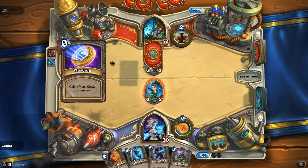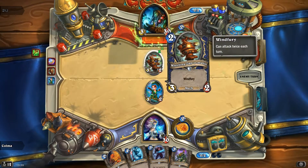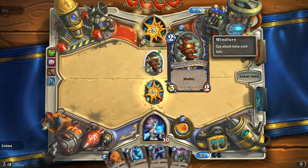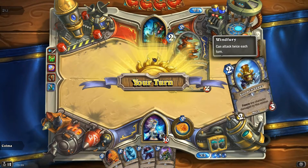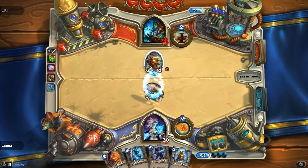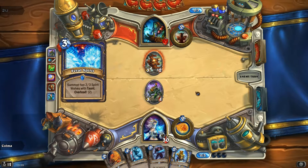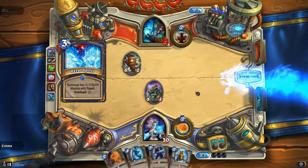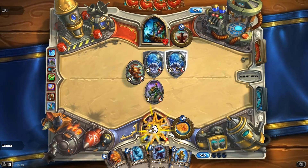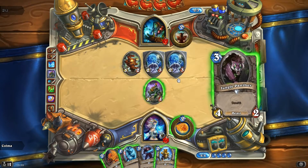Oh no! That's not good at all. I thought I had a good curve going. Snow Chugger — you know what, let's play that one. I'm sure he can get six damage to the face but hopefully he's not able to kill our spider thing. Well, he's not. But he is able to protect his sub-o-matic. Where are you, Frostbolt? That is not a Frostbolt.